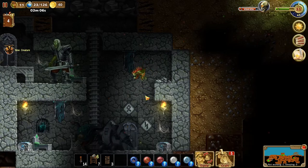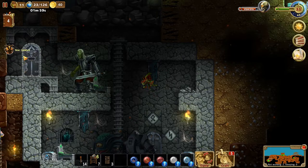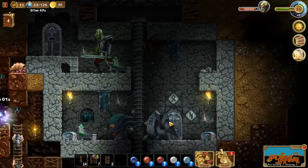What on earth is that? Pause the action - that thing is ugly and it has wings apparently. New creature - let's see... Ancient Gargoyle. Very dangerous, a living statue from an abandoned dungeon. A living statue? Well, that sounds strange.